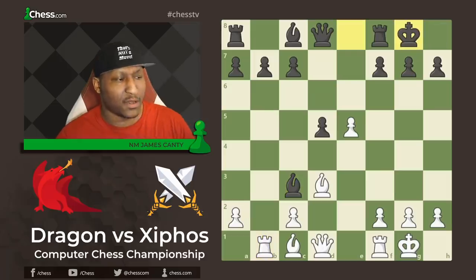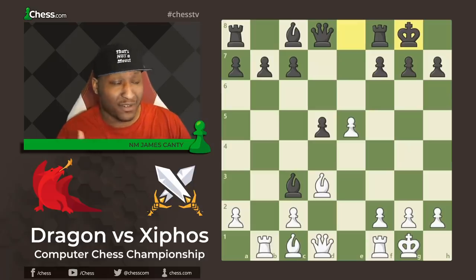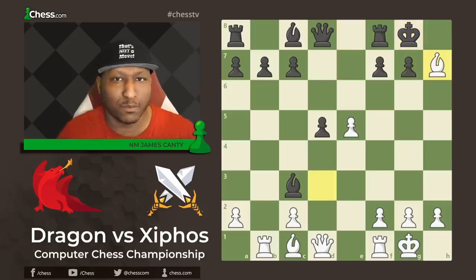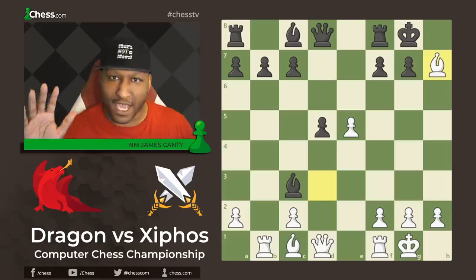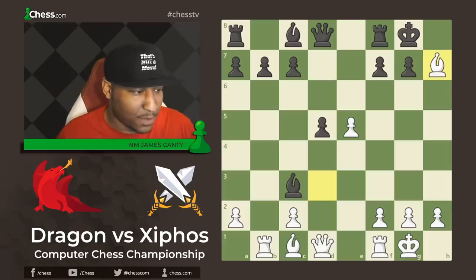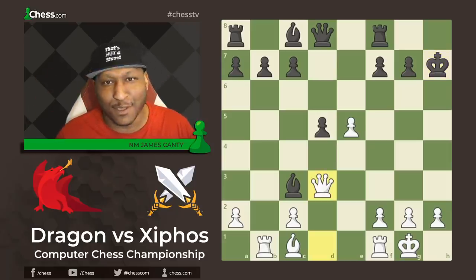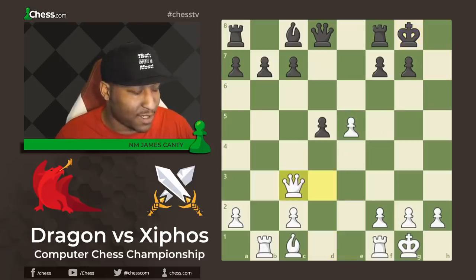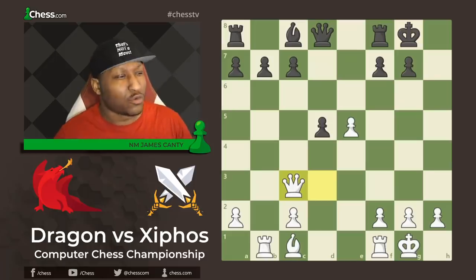Now Dragon says this position is pretty fun to play. We haven't developed a lot of things, but — bam! Bishop takes H7 is on the board. Take away that King protection. After King takes, we get the material right back. Queen D3 with check, hitting C3 as well. King to G8 and we take. The position is roughly equal now.